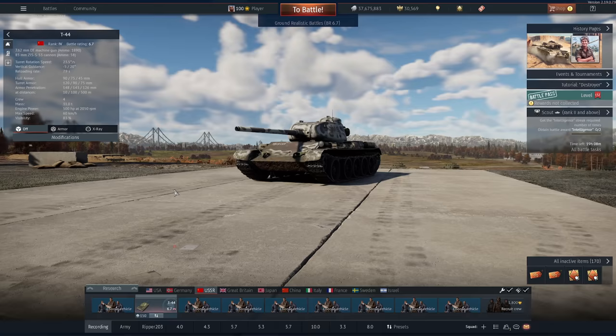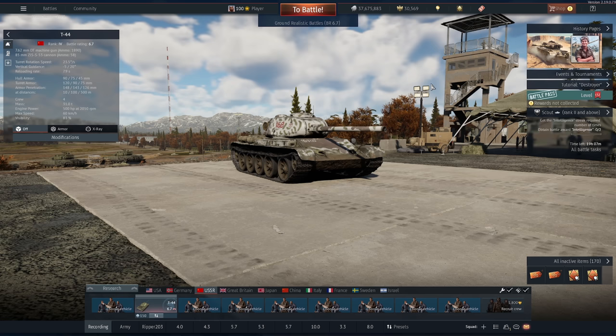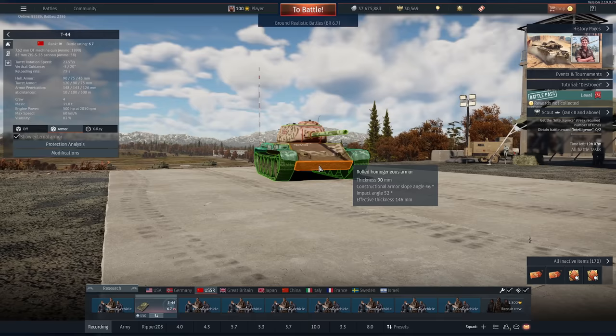So, 6.7 T-44. This thing has one of the worst cannons at 6.7 — the Russian 85mm. This gun is seen at BR 5.0 and even lower on some tank destroyers. 135 millimeters of pen. Come up against King Tigers or M103s from the USA and this thing is pretty much useless.